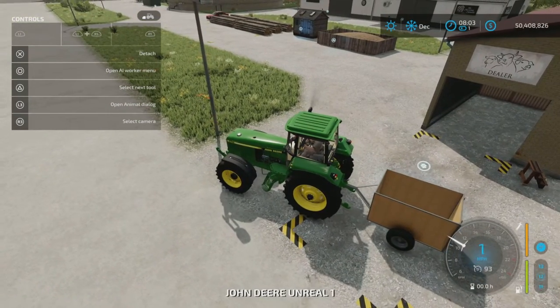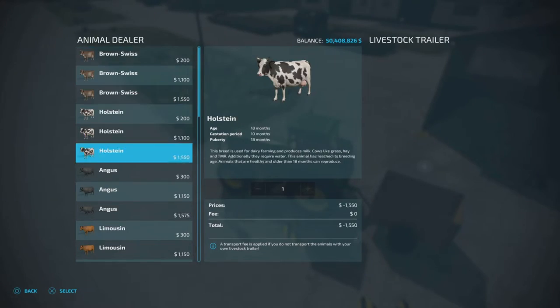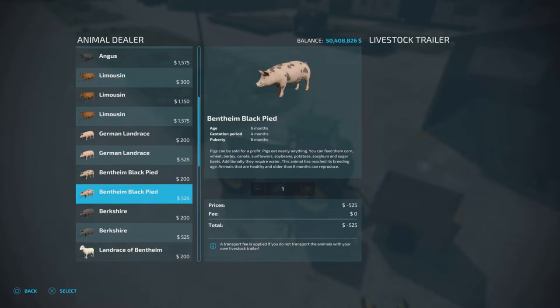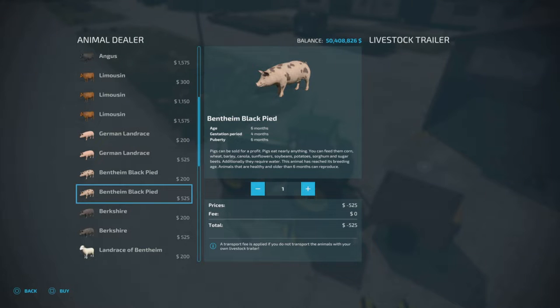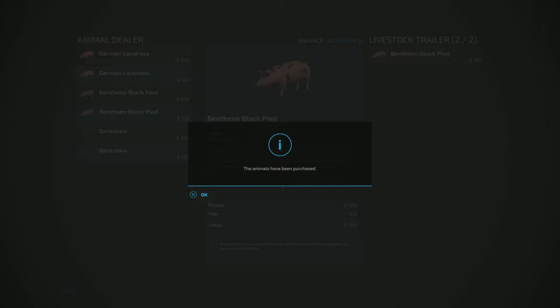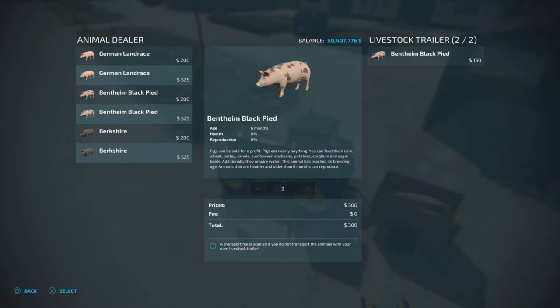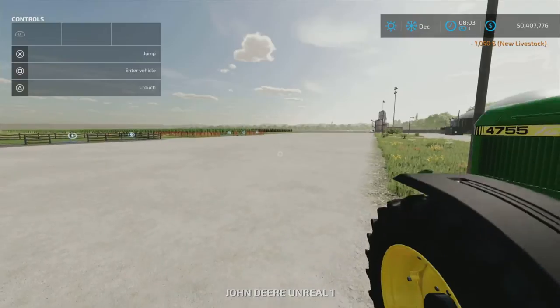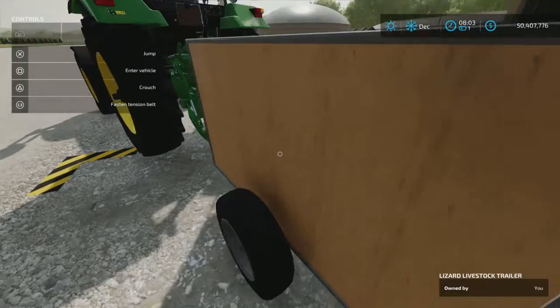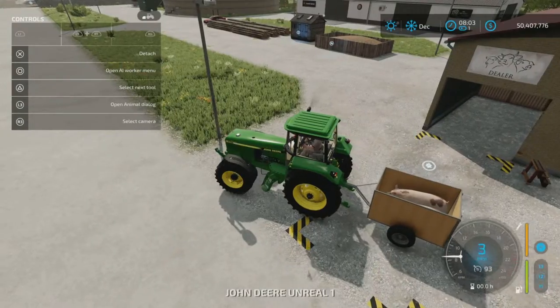Let's get into the animal dealer and take a look at the pigs. Let's get a spotted pig — press X to purchase. We can take up to two, yes we want to buy that, and they're in. As you can see on the right, that's what we have in our trailer — there they are, snug as a bug in a rug. Even got some straw in there.